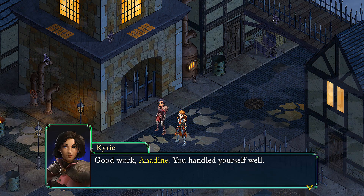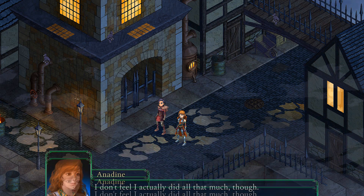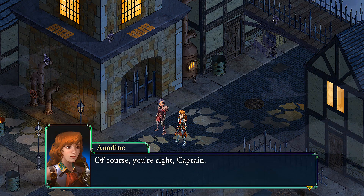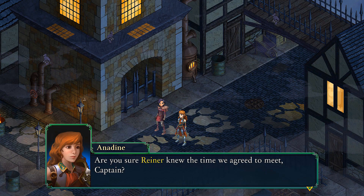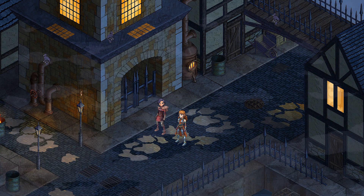So we have our characters here. "Good work, Anadine. You handled yourself well." "Thanks, Captain. I don't feel I actually did all that much, though." "Violent confrontation isn't always necessary or desirable. Negotiation is an equally important skill for an Arbiter." "Of course, you're right, Captain." "Are you sure Rainer knew the time we agreed to meet?" "Yes, he knows, but knowing Rainer, he's probably..."